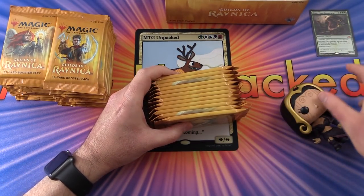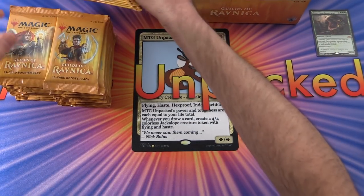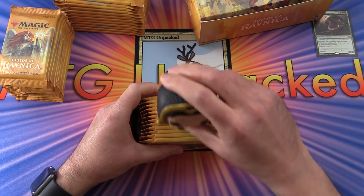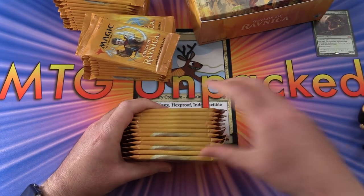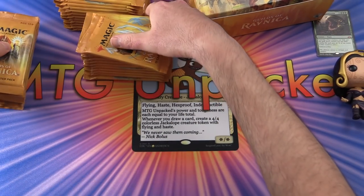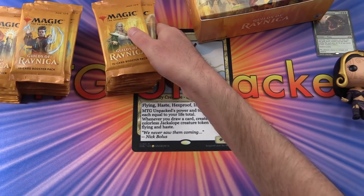We'll do the pack blessings in a rapid fashion — run the planeswalker across the packs to get our blessings. Hopefully that'll get us the Assassin's Trophy we're looking for, because that is the big hit in this set. I think it's about 20 bucks at the time of filming.